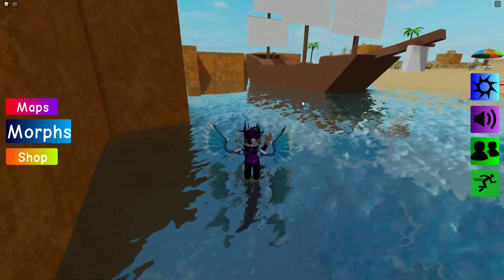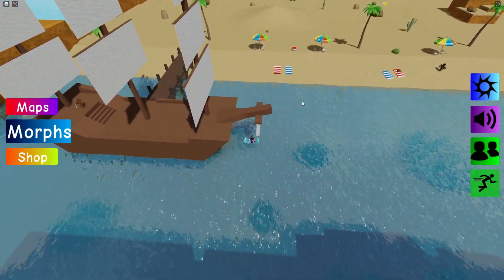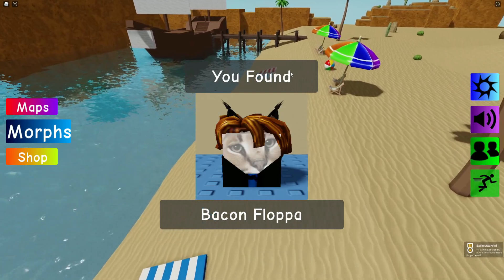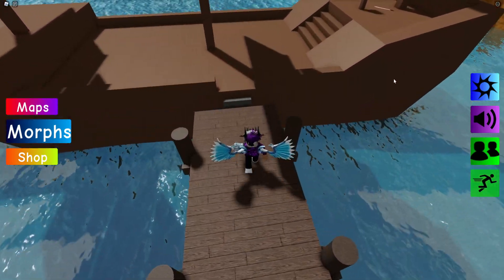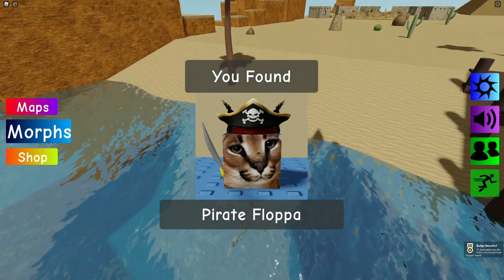Now go down into the ocean and then come all the way over here. Somewhere around here we can claim the Bacon Flopper. Now that we have this one, let's make our way over onto the pirate ship where we can then go ahead and get the Pirate Flopper.